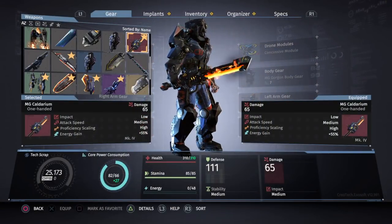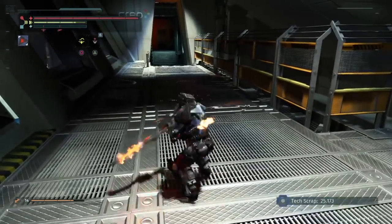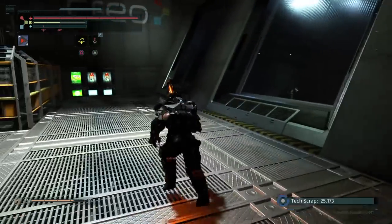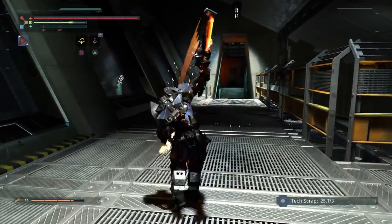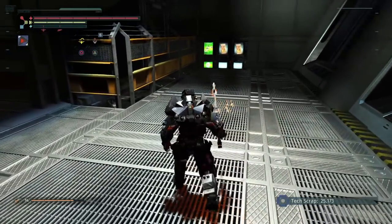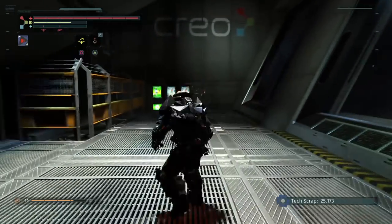Sorry if I get any of these names wrong — they are completely alien to me. So the MG Caladrium is a single-hand weapon. It has a fire effect. The L1, R1, R1, L2 is a spin attack, and the R2, R2, L1 is a slam. This is by far one of the best weapons they've added into the game — it is amazing.